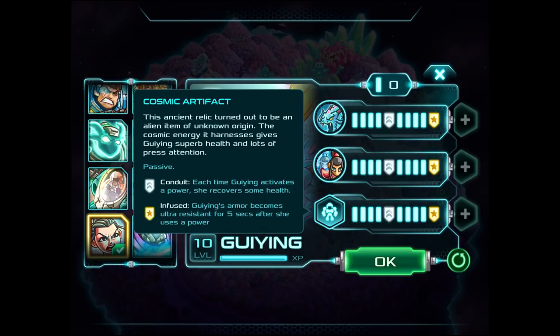At Fused, Guying's armor becomes ultra-resistant for 5 seconds after she uses a power. It's not even about her abilities being all that good on their own — it's about her being really good while her abilities are being used or just got used. You want to time them well: use one ability, wait 5-10 seconds, use another ability, wait 5-10 seconds, then go back and heal up. If you do that, you're going to do really, really well with Guying.